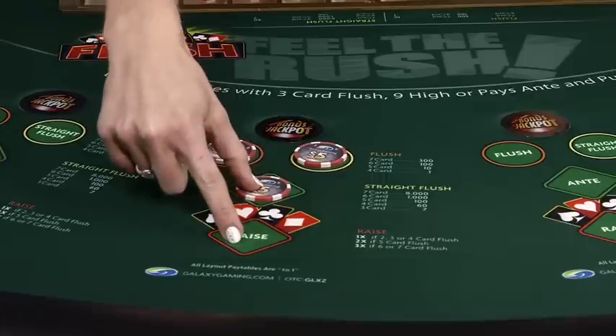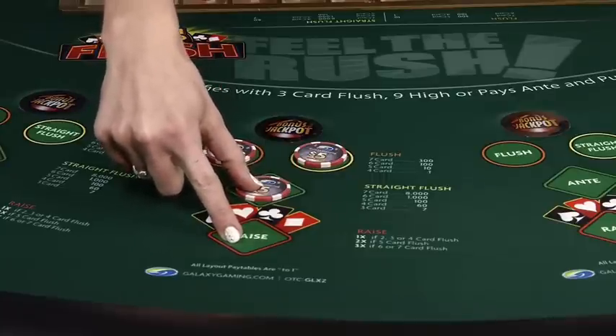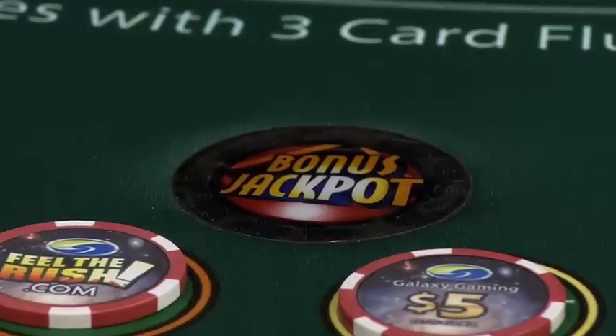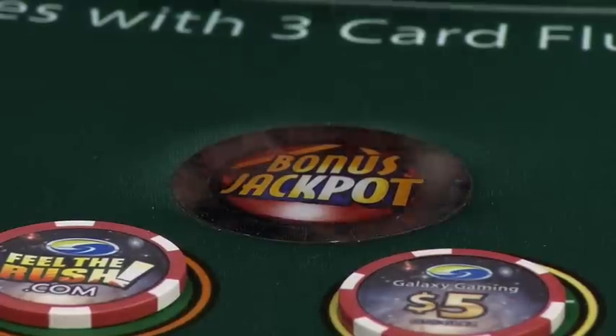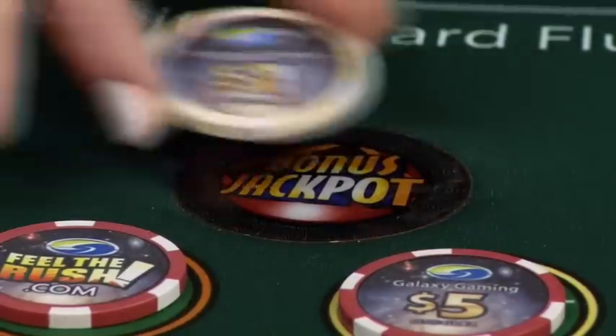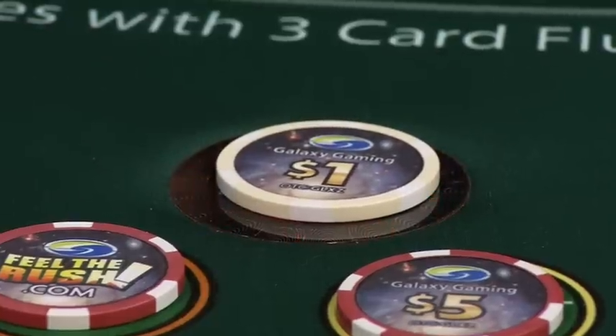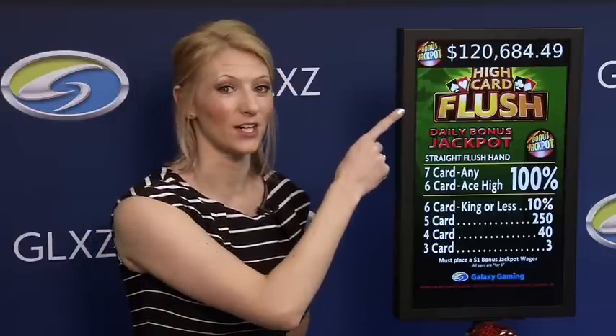You can even lose against the dealer and still get paid on the side bets up top. There's one more wager you'll possibly see on some tables: the bonus jackpot. This is a $1 wager that qualifies you to win on the bonus jackpot pay table, paying out if you hit one of these hands.